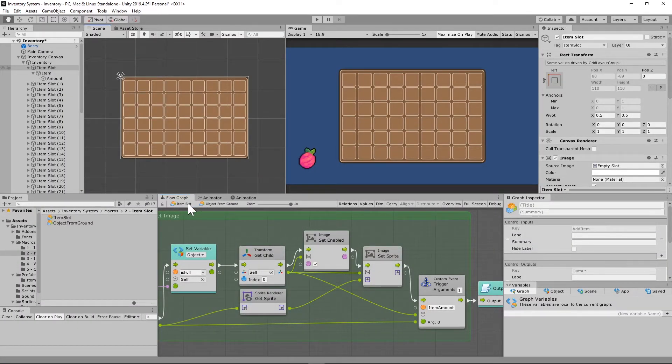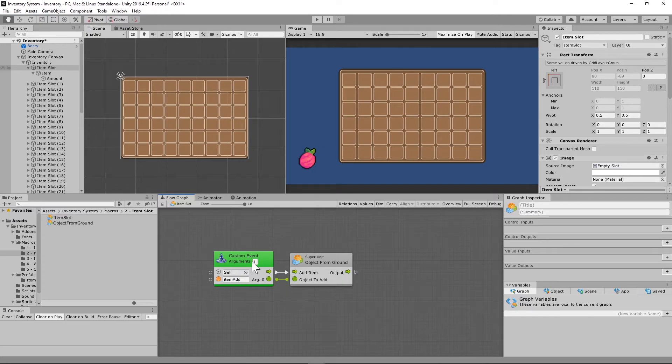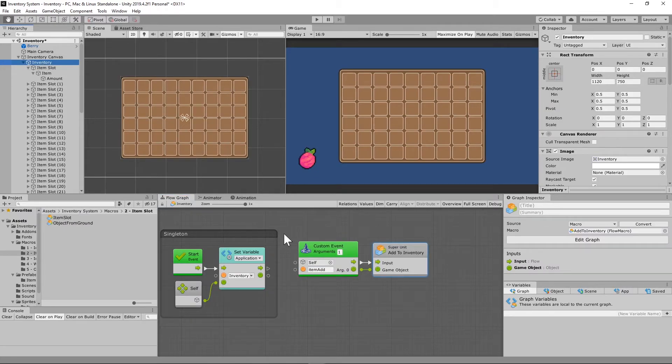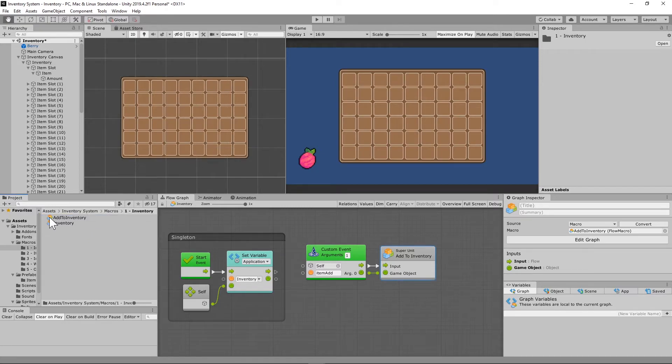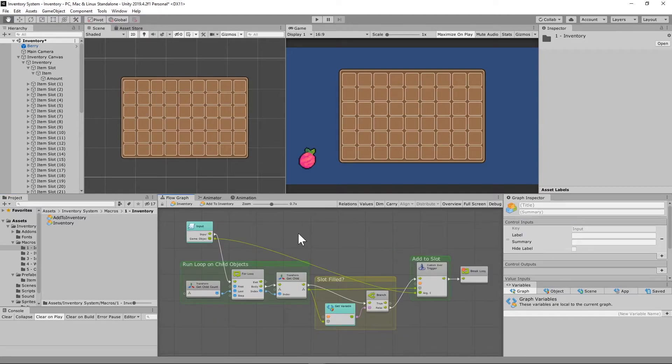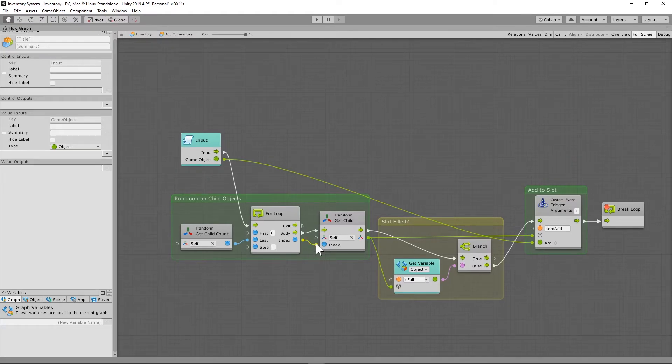It then runs into the item amount custom event, which is triggered on the item — the child object of the item slot. Going back to the item slot, there's another custom event called 'item add' with one argument running into that game object. This is coming from the inventory — under the macros folder inventory, you need to add a new super unit called 'add to inventory'. This is simple for now but will get much more complicated later on.